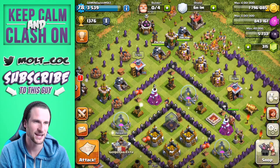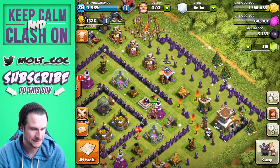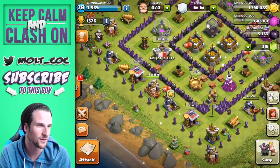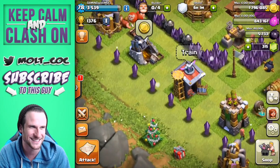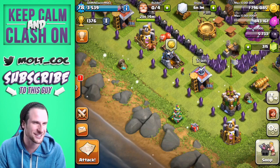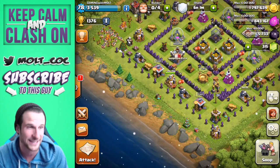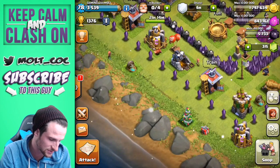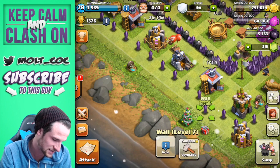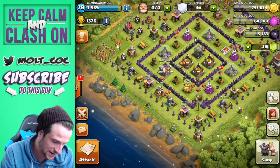Hey, welcome back guys, it's Molt. Today we're on our Town Hall 8 checking in on our Christmas tree base. We got one — the Christmas tree base worked! It spawned exactly where we wanted it, on the edge. I scooted the walls in a little bit to give it more room, and it only needs one space around it. Thankfully it spawned right on the corner.